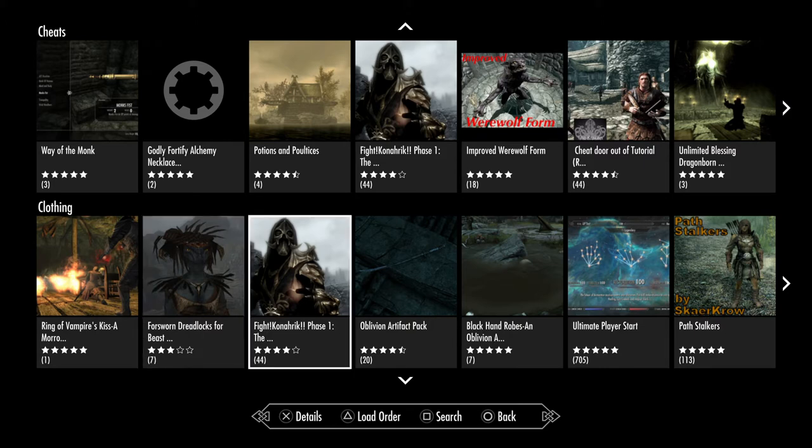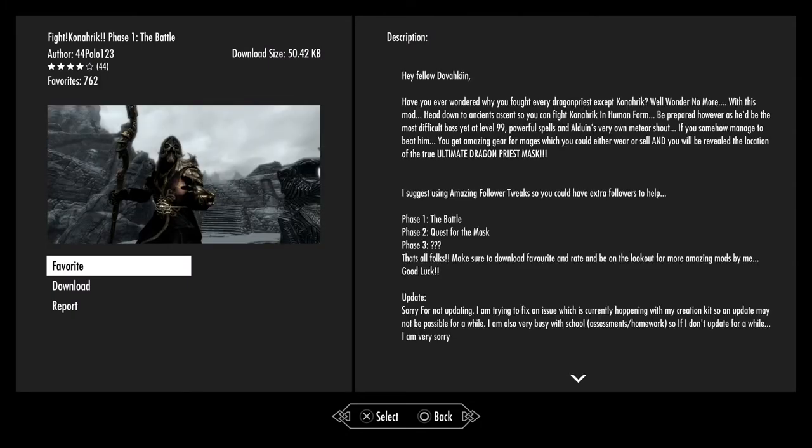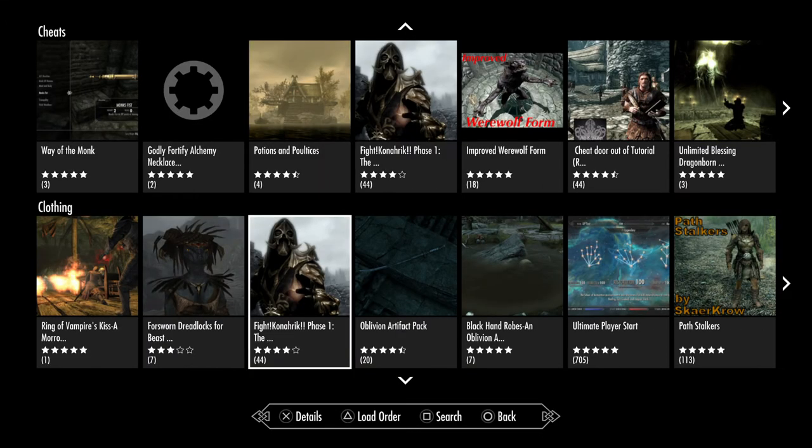Cock and Rick Fat Phase One. Have you ever wondered why you fought every dragon priest except one? Well, no more — basically this adds a boss. Be prepared however, as he's the most difficult boss yet: level 99, powerful spells, Alduin's very own meteor shout. It adds a boss you can fight to get the final dragon priest mask.